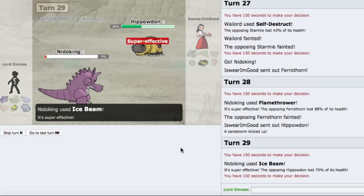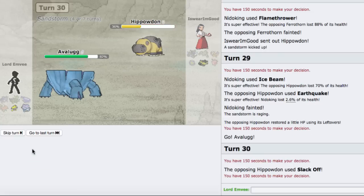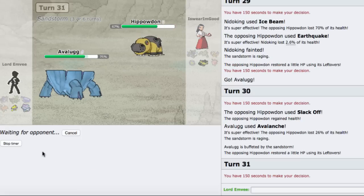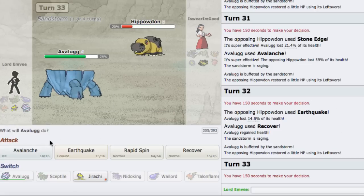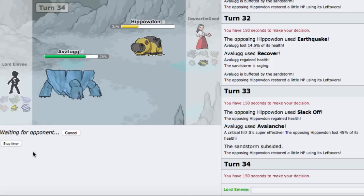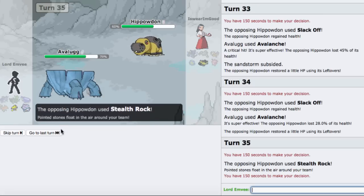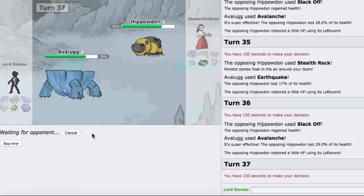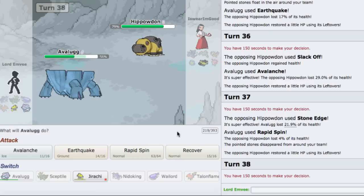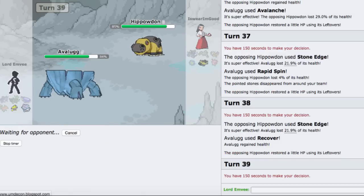He goes for Slack Off. It's gonna be sort of a stall war since Hippowdon can't touch Avalugg at all. I probably should have just used Avalanche there. I do have more PP since I have Rapid Spin on deck. I'll pause and unpause when we get through this, I'll be right back.